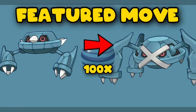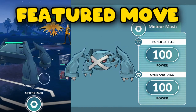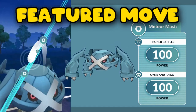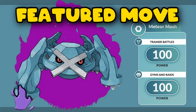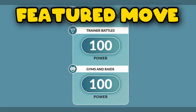There is always a featured move in this type of event, and for this one the featured move is Meteor Mash. If you evolve Metang into Metagross during the event or up to two hours after, you will get a Metagross that learns the exclusive charge attack Meteor Mash. If you have a Shadow Metang, you can evolve it to get Meteor Mash, but only if your Shadow Metang does not know the move Frustration.